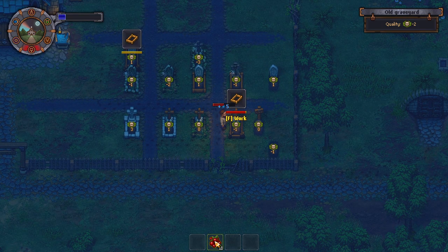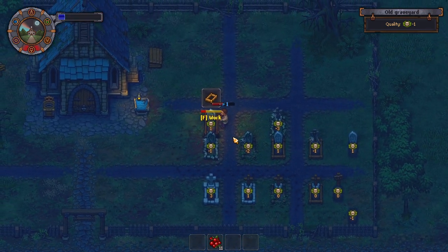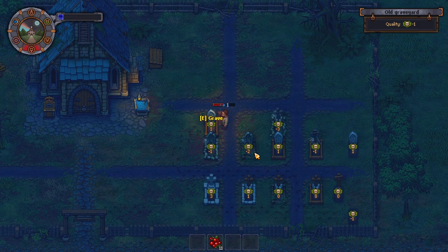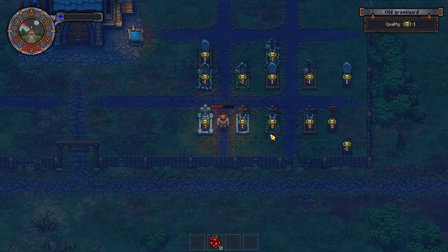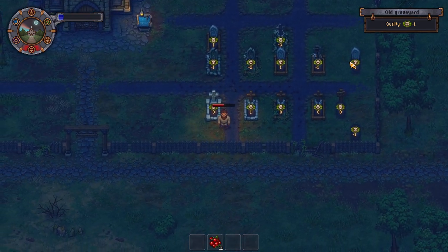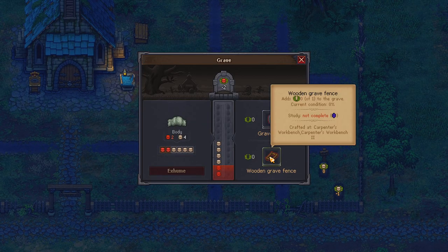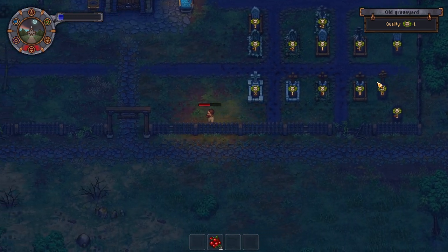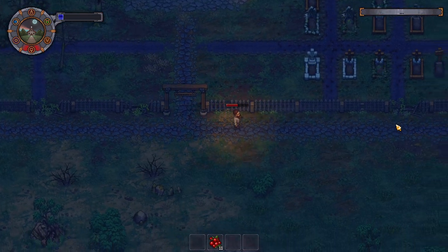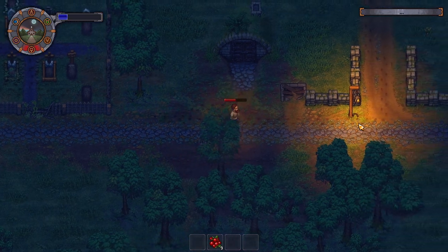We'll have some more berries. Our graveyard's quality is zero — brilliant. No — one, two. We can repair that — that's broken. One, two, three — three in a repair kit. Okay we can do that. Three in a repair kit.